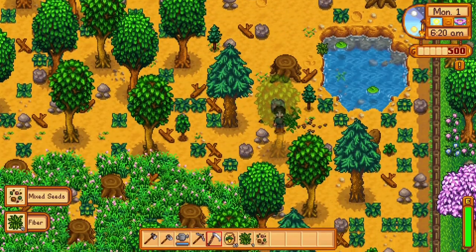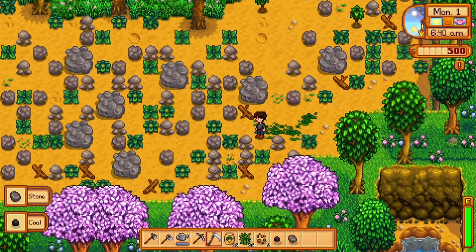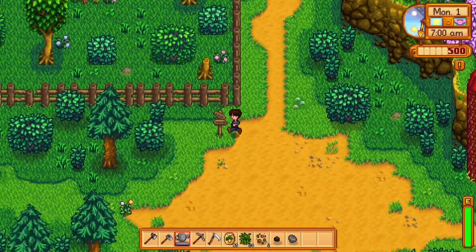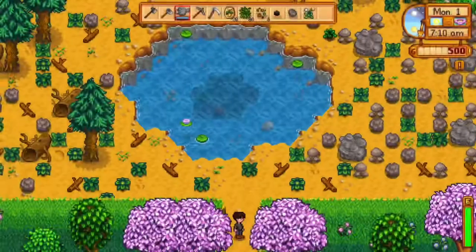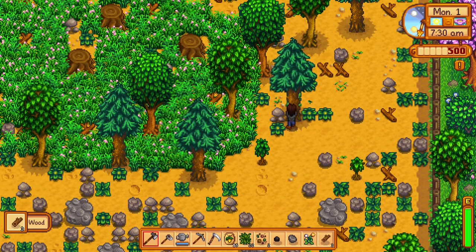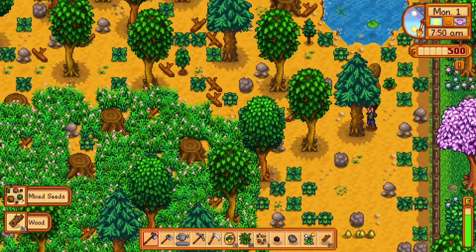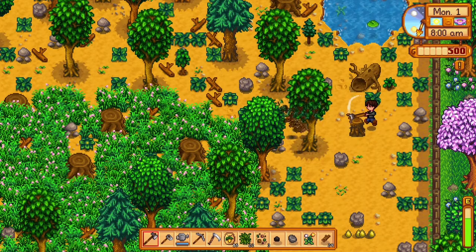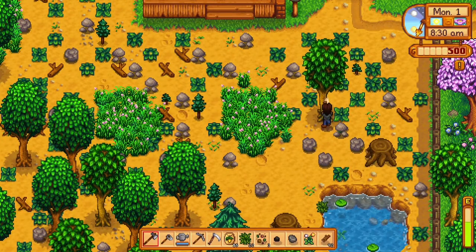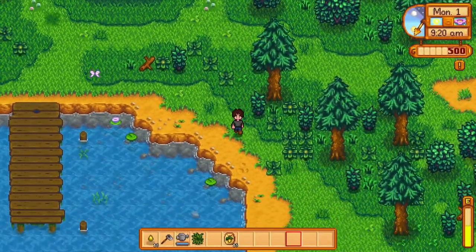I'm gonna fast forward through some of this — you guys probably don't want to just watch me chop and break stuff on the ground. The first thing I typically do is make a path down south into the forest so I can forage. I start foraging at the top and then go around town. If I forget to create that path, I get blocked at the end of the night and have to go completely around. You don't die here, you get exhausted and pass out — and then you owe money to Harvey.